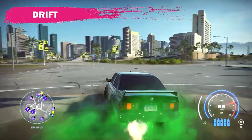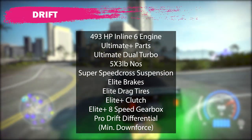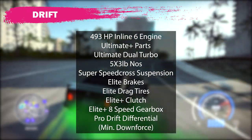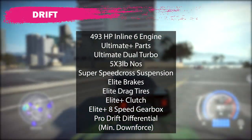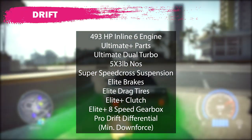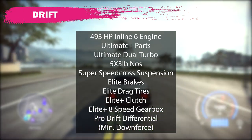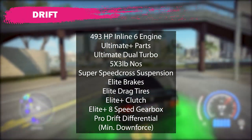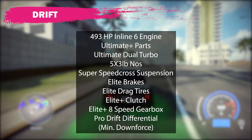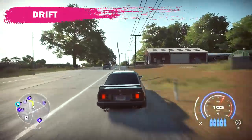The full drift build looks like this: the 493 inline-6 engine with the Ultimate Plus parts and Ultimate Dual Turbo, along with the 5x3-pound NOS — though obviously the NOS is irrelevant because we're drifting. The Super Speed Cross Suspension, Elite Brakes, Elite Drag Tires, Elite Plus Clutch, Elite Plus 8-Speed Gearbox, and Pro Drift Differential. The scores I was able to achieve with this car were absolutely crazy.